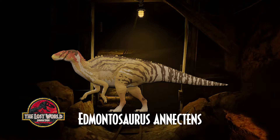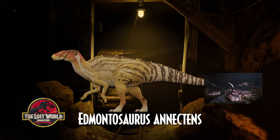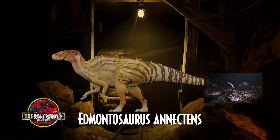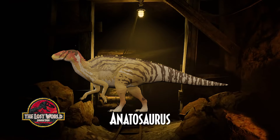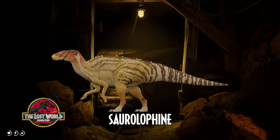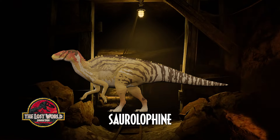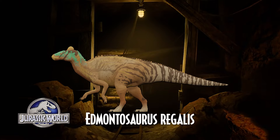The next species, Edmontosaurus senectens, has a rather gruesome entrance into the franchise. It first shows up — or should we say, just its skull shows up — in the T. rex's nest in The Lost World, giving evidence to InGen having cloned it at some point before abandoning Isla Sorna during the events of Hurricane Clarissa in 1994. Its name meaning 'connected lizard from Edmonton,' often colloquially known as the Anatosaurus, meaning duck lizard, is a species of flat-headed saurolophine hadrosaur from the late Maastrichtian age at the very end of the Cretaceous period in what is now Western North America. It also was an attraction in Jurassic World, and appears in the Jurassic World Evolution series in the form of its sister species, Edmontosaurus regalis.